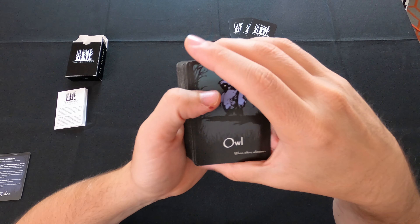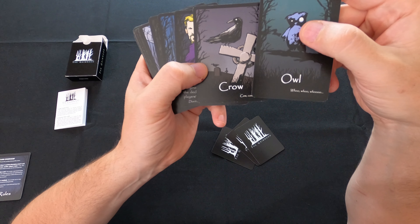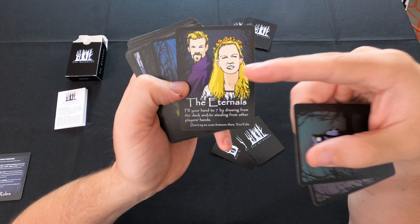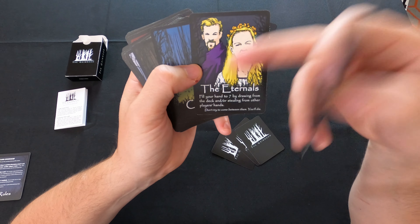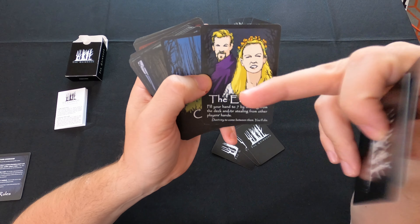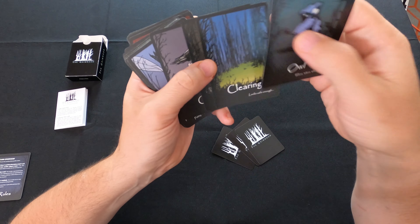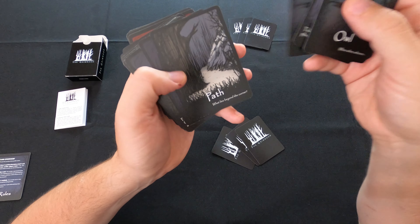There are three different types of cards you can collect sets on. You have birds — owls and crows. There are also supernatural beings which are one of a kind, but when you lay them down on the table you can add them as part of sets with other supernaturals. For example, the Eternals have a special power: fill your hand up to seven by drawing the deck or stealing from other players' hands — one of the most powerful supernaturals in the game. And then you have places like the Clearing and Path.